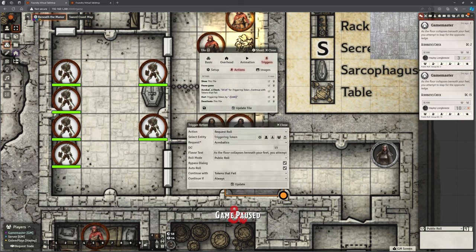The actions bit is where everything happens. First of all, I selected show/hide and I said this tile and I want to show. So this tile is normally hidden — once they walk on it, it's going to show this tile regardless of any rolls. It's also going to pause the game, so that should stop any other characters wandering into the same hole. It is then going to do an acrobatics check — a request for a roll for the triggering token, Hayley. It's an acrobatics roll with a DC of 15. Here is the text: 'as the floor collapses beneath your feet...' It's a public roll, bypass the dialogue, so it just rolls automatically — we don't need them to go into the character sheet to make that roll.